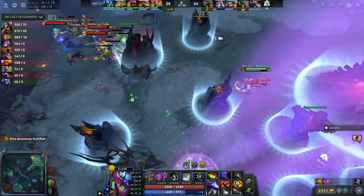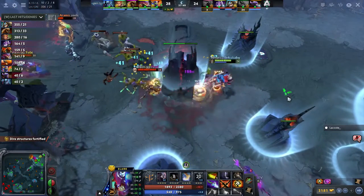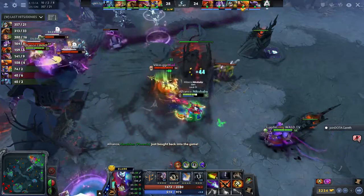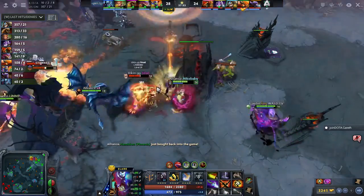Also S4 — he can't stand his ground because he does not have a BKB. This Helm of the Dominator really not paying off — it's a lot of gold but not very much. Shad facing up against Nico Baby, but they've got the grip on the Lifestealer. And Nico Baby focusing that single target.